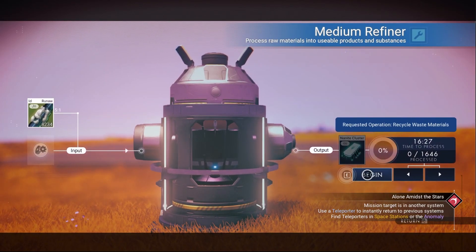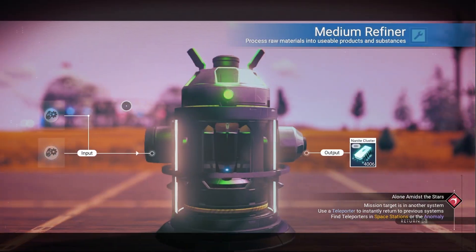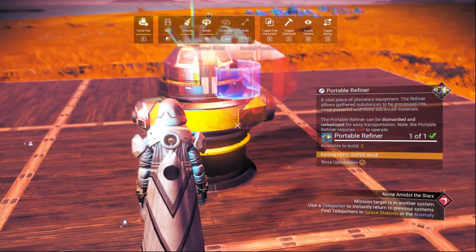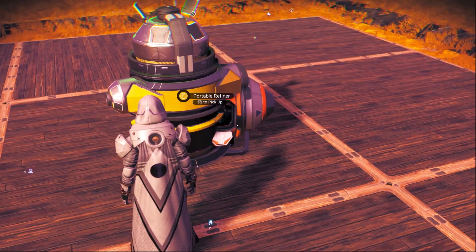Let it refine and wait until it finishes. After the medium refiner finishes, as you see here, the next thing we need to do is put a small refiner inside the medium refiner. Let's put it in and look inside.